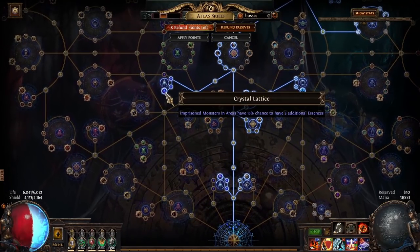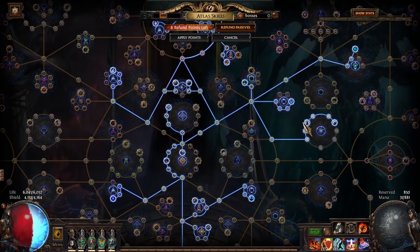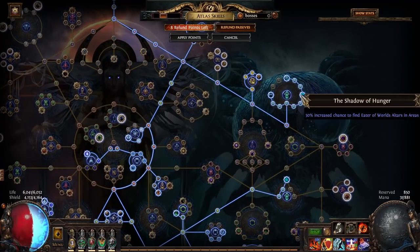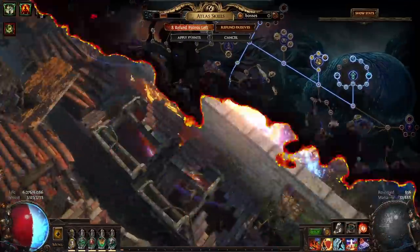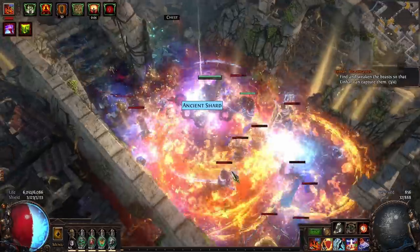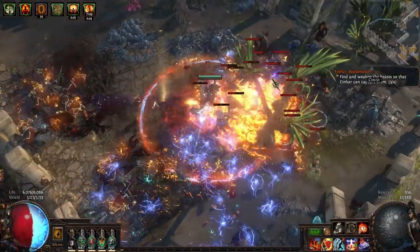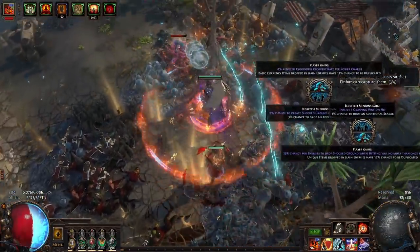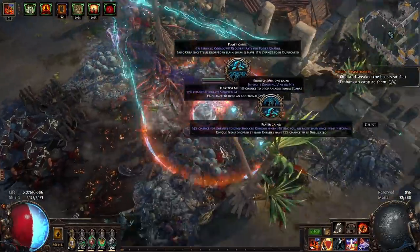I'm very heavily invested in Harbingers because they're also very good value — there's a lot of raw currency. You can get things like Annulment Orbs, which I use for crafting, Exalts, Exalt Shards, and Ancient Orbs — people love gambling, they buy them for Exalts. I'm also fully invested into Expedition because I'm using Expedition Scarabs on every map. Expeditions lead to Logbooks, and Logbooks are objectively the most fun content in Path of Exile — I will fight you if you disagree. I'm also invested into Kirak missions at the moment, although I'm considering dropping that and going further into more passive value, possibly picking up something for either Breaches or Legion.